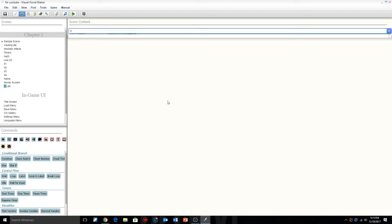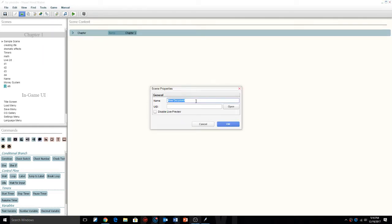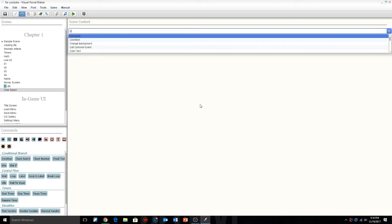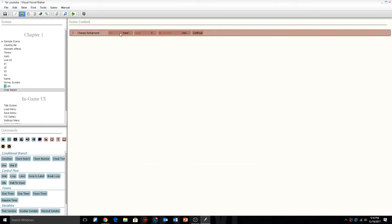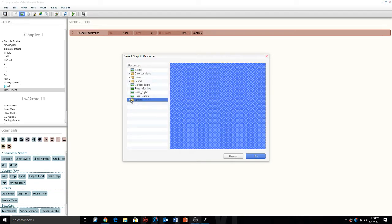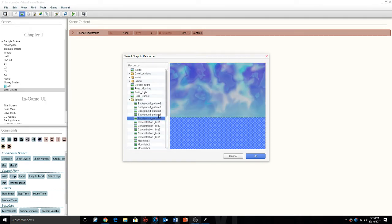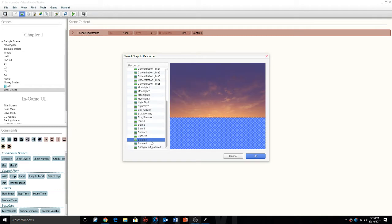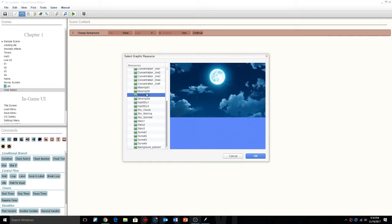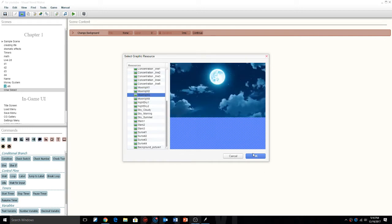Anyway, we're going to get into the tutorial. We're going to start off creating a new scene, and in this new scene I'm just going to call it 'char select.' In char select, we're going to do background — change background — inside change background we're going to give it something that looks like a background for a character selection screen. There we go, this one works, I like this one.